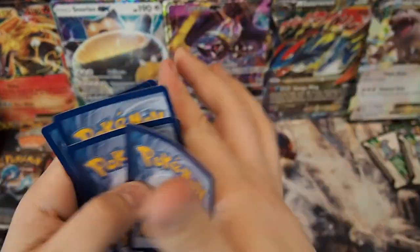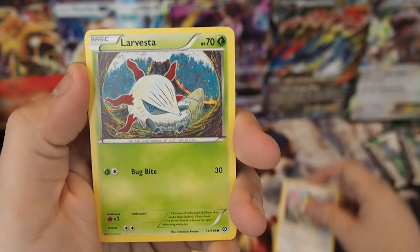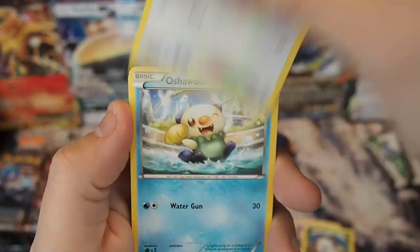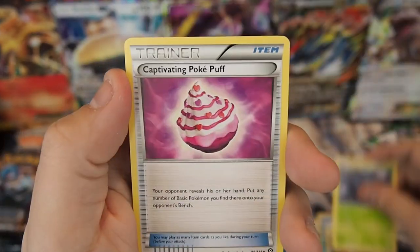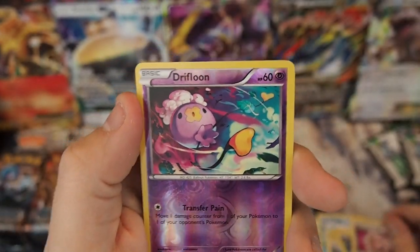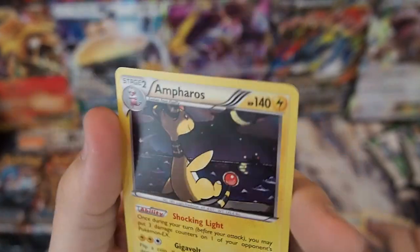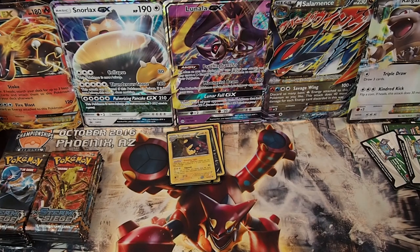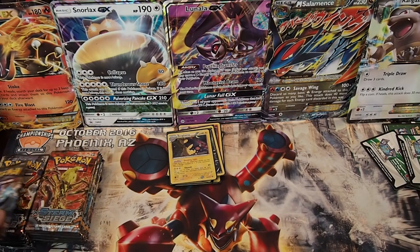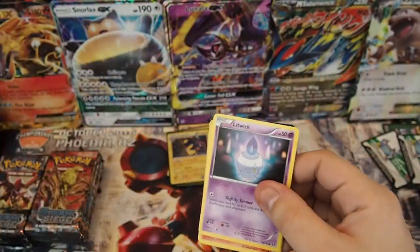Pack fourteen: Mantine, Meowth, Larvesta, Fletchling, Oshawott, Pokemon Ranger, Tangrowth, Captivating Pokepuff, Drifloom, and Ampharos Holo. Very, very cool. Let's see if we can pull that Full Art Sycamore — I feel like everybody could use some Sycamore in their lives.